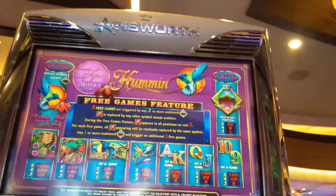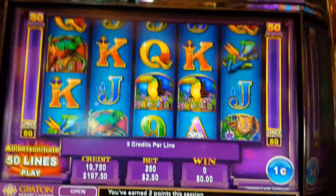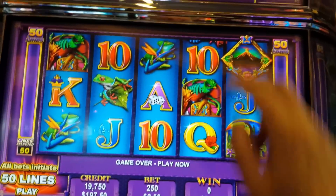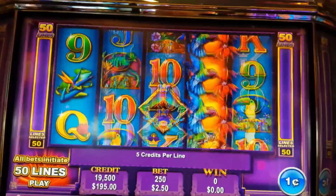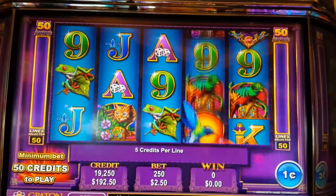This is Humminbird SuperSweet by Ainsworth. Today I'm at Great Resort and Casino — love it here. We need three or more scattered bonus symbols. Humminbirds are wild.